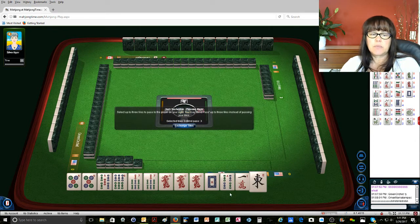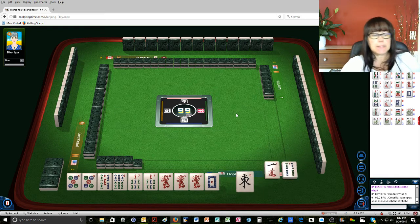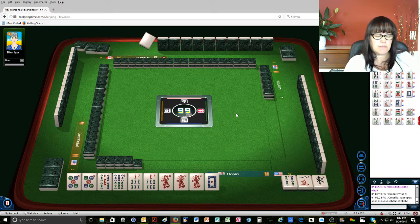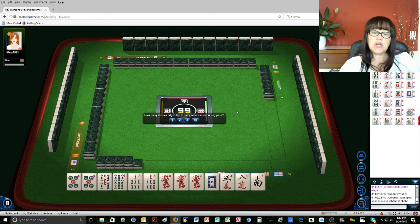We got a red. I think we're pretty solid in that consecutive hand with the opposite dragons. We could still switch to like numbers if it doesn't come in.